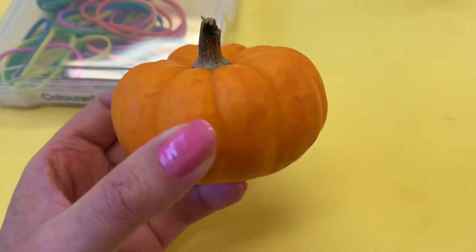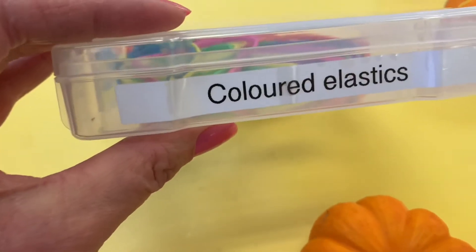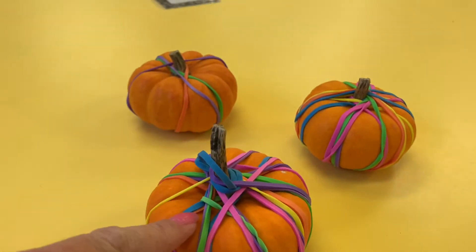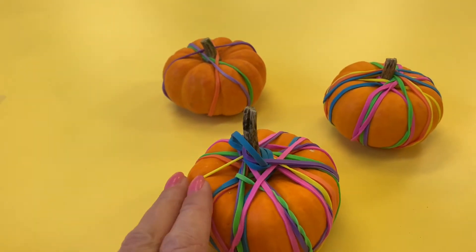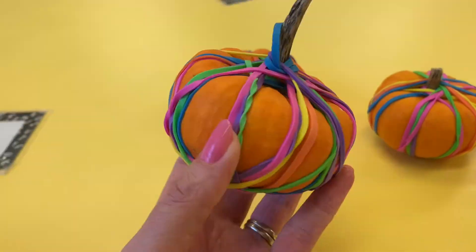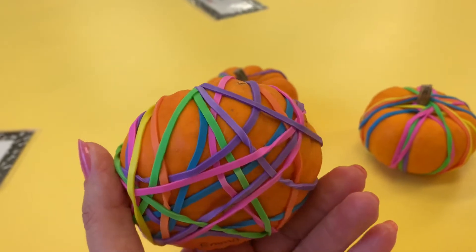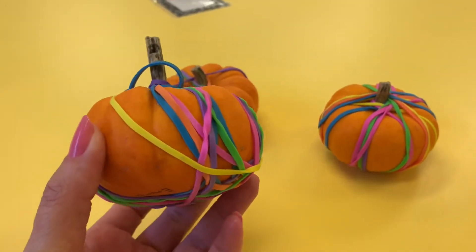I wanted to show you a really fun activity that we did yesterday that works on fine motor, and the children absolutely love this. For this activity we just used mini pumpkins and colored elastics, and then the children decorated their pumpkins with the elastics. This was actually really hard for some of the children but they were super engaged the whole time. They loved experimenting with the elastics and seeing how they could stretch them. They worked at this activity for over half an hour and they were so happy with the results.